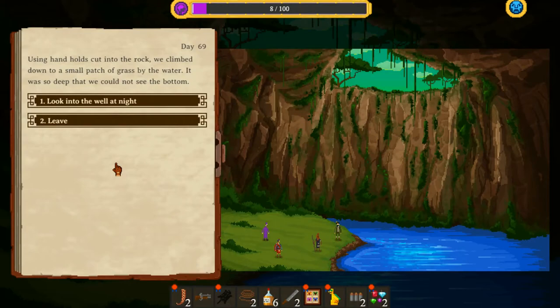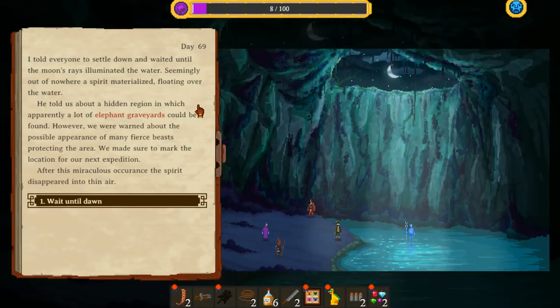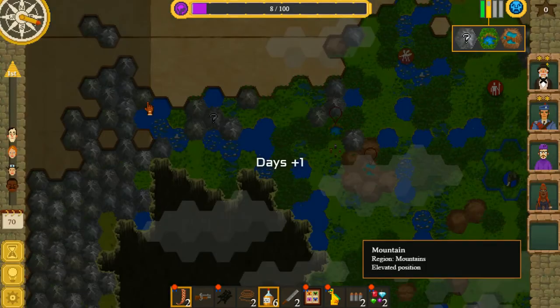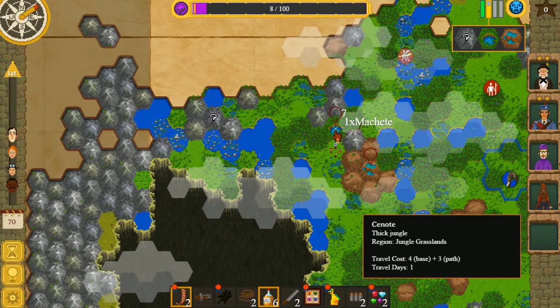Explore Cenote. Using handholds cut into the rock, we climbed down to a small patch of grass by the water — it was so deep we could not see the bottom. We looked into the well at night. I told everyone to settle down and waited until the moon's rays illuminated the water. Seemingly out of nowhere, a spirit materialised floating over the water. He told us about a hidden region where apparently a lot of elephant graveyards could be found, warning us about fierce beasts protecting the area. We marked the location for our next expedition. After this miraculous occurrence, the spirit disappeared into thin air.